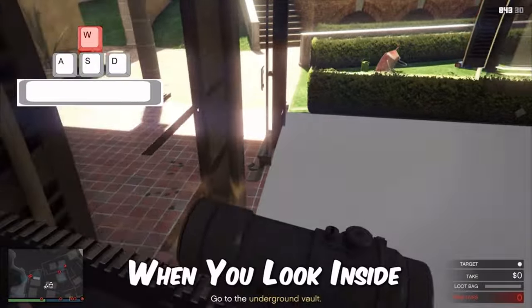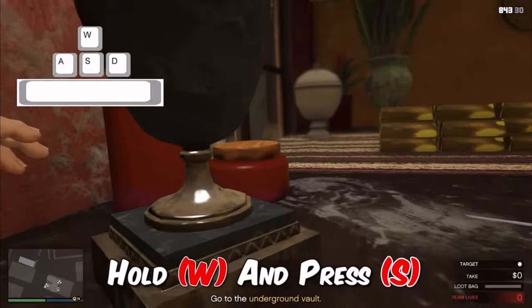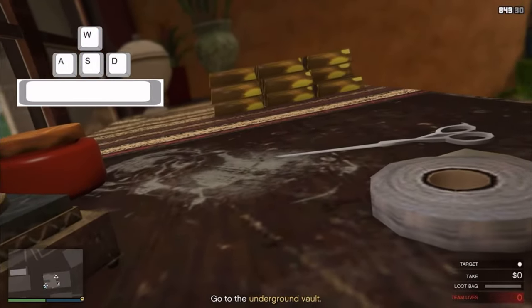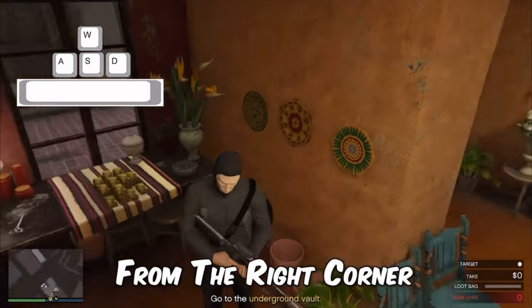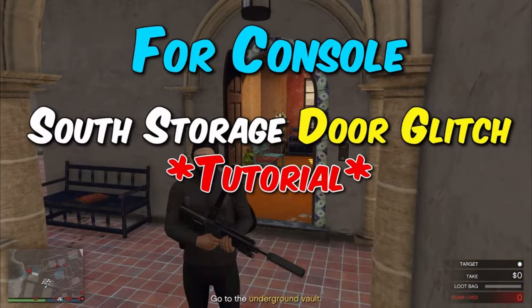Stay in position on the left side of the bench, jump in, then hold W and the S key for a little bit. You can do it from both corners but the left side is a bit easier in my experience.